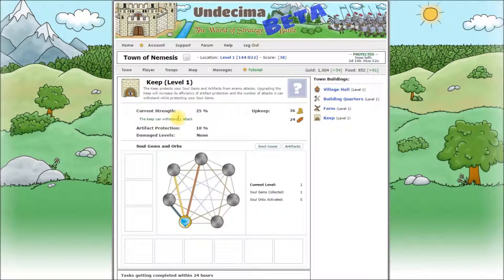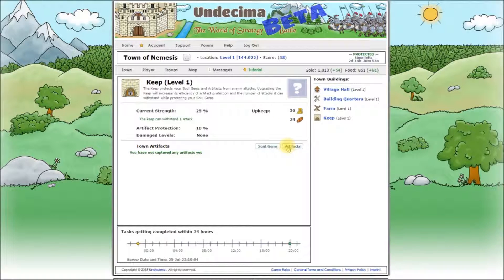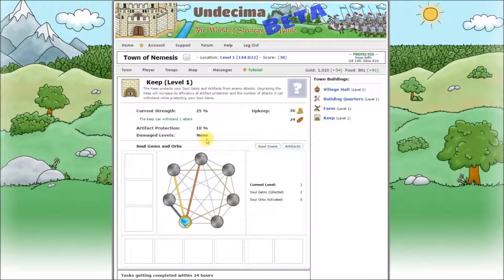When all levels of your keep are damaged, the enemy will capture 1 soul gem. It works the same when you are attacking other players. Artifact protection is currently 10%, meaning that the enemy will have a 90% chance to capture a random artifact from your town, but only if the attack was successful and if you have any artifacts. There is no need for siege weapons for capturing artifacts. And when you capture some artifacts yourself, you can see them all here. The keep is intact at the moment, there are no damaged levels, but if you have any you can repair them in your building quarters. Repairing is much faster than building and you can repair damaged levels for your keep, walls and towers.